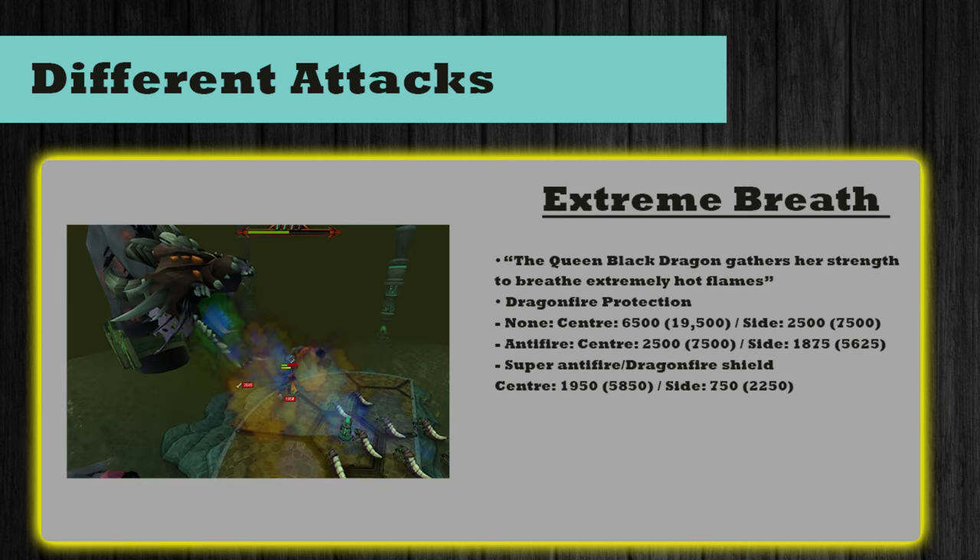The next attack is Extreme Dragon Breath — one of her easier attacks to avoid, but it can deal serious damage without anti-fire protection. The dialogue will say 'the Queen Black Dragon gathers her strength to breathe extremely hot flames.' While she's charging, stand on either side of the original platform with anti-fire protection and tank it. With super anti-fire or Dragonfire Shield equipped: 5,850 damage total in the center, 2,250 on the side. With normal anti-fire: 5,625 on the side, 7,500 in the center. With no protection: 7,500 on the side and 19,500 in the center — basically a two-shot kill.